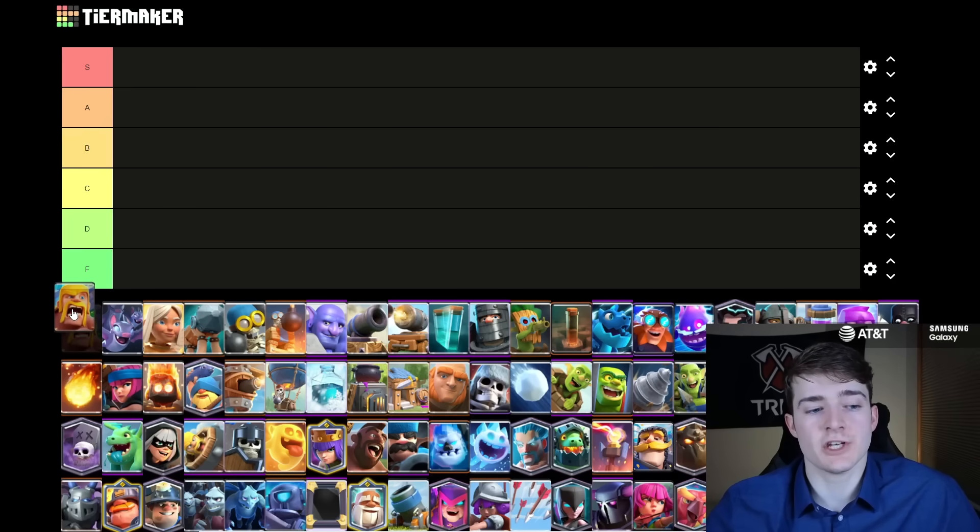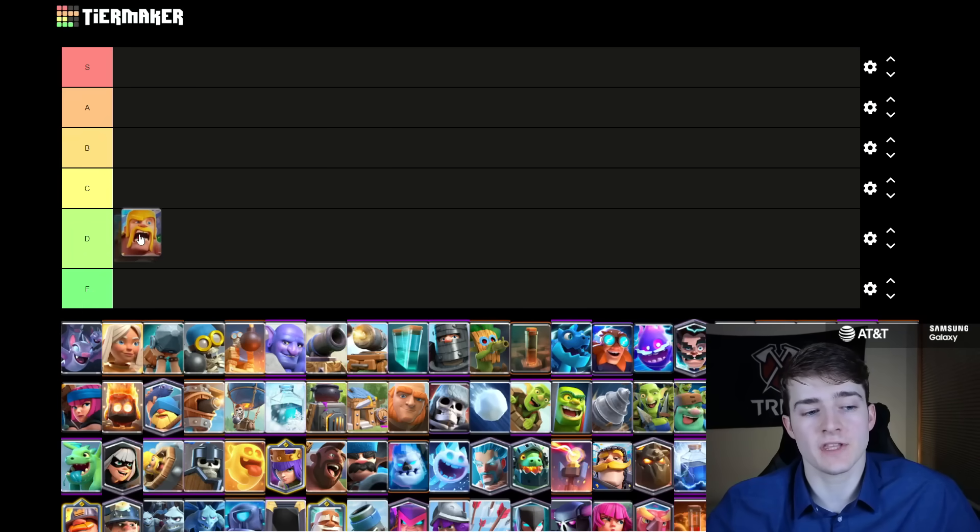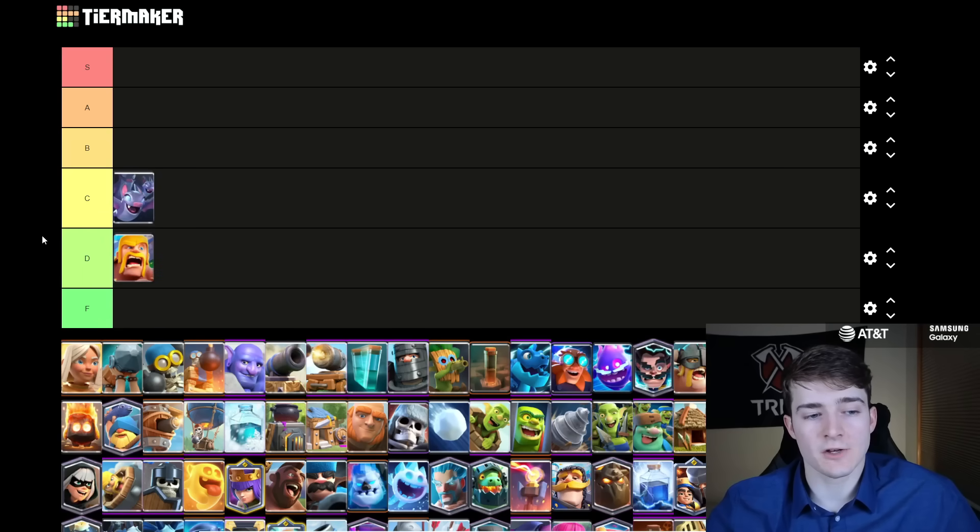Starting off with the Barbarians — just to note, these are the regular Barbarians; I'll be doing the evolutions towards the end. I'm going to put them in D tier. They can be pretty decent on defense sometimes, but for the most part they're only used in Lava Hound decks right now. Bats I'm going to put in C tier because I'm not seeing a lot of Miner Bat decks or Mega Knight Bat decks at the moment, so they're kind of a bit average now.